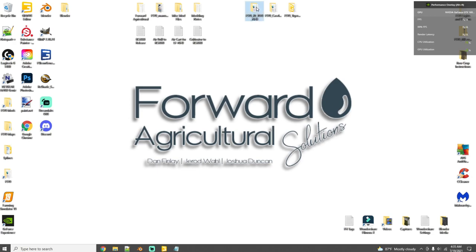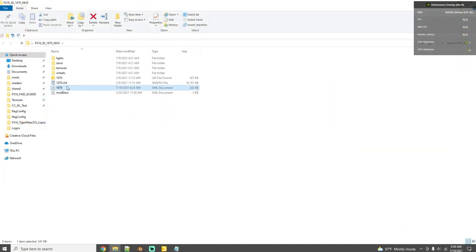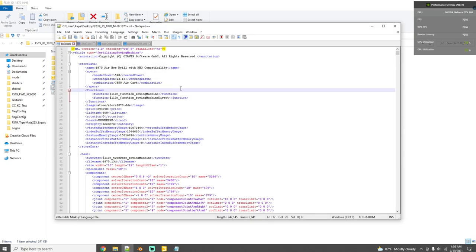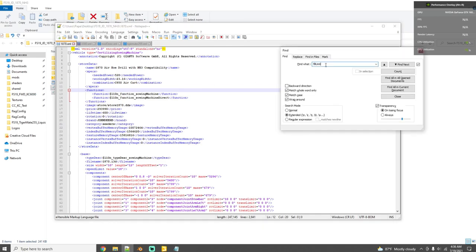First we'll start with air drills, as they're the easiest. I have the John Deere 1870 air drill here, already extracted to my desktop. If you haven't done that yet, right-click the zipped folder, click Extract, and send it wherever you'd like. Open up the XML file — right-click and edit with Notepad++. I'd highly suggest Notepad++ as it's much easier to deal with XML files compared to regular Notepad, and it's free to download.